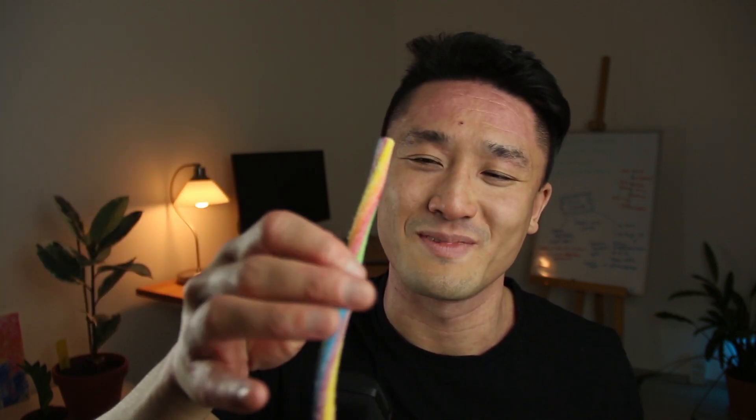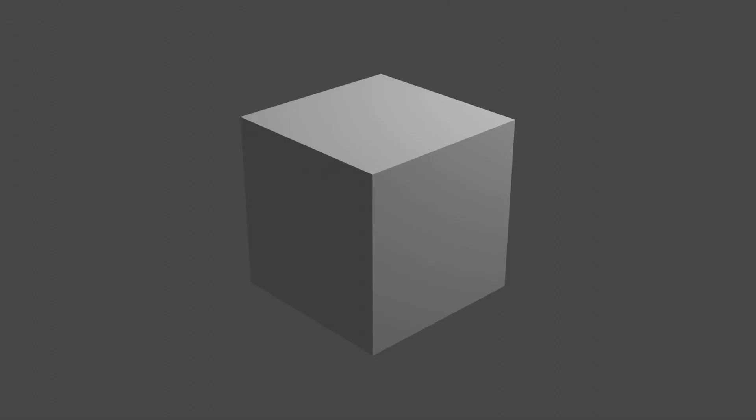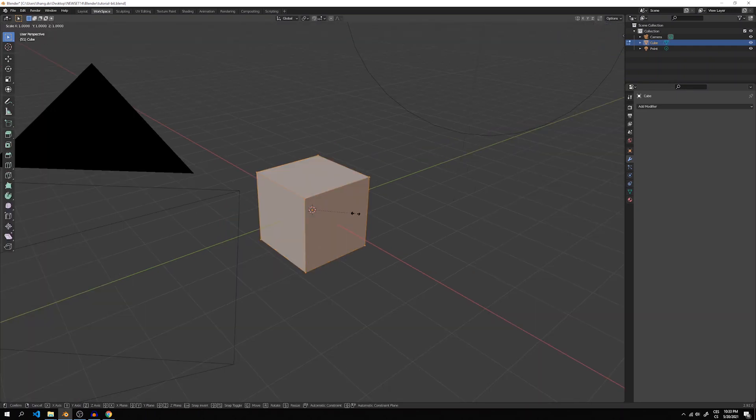Before diving into creating our own MiBit in Blender, I need to get something for it. Ladies and gentlemen, let's add a cube. This is how it looks after rendering — really simple, we are almost done. Trust me. This cube is going to be the head of our MiBit, but it's too big for our scene. So let's make it half the size — go to the edit mode and scale it down. This is the camera scene that shows us what's going to be on the render. The head is too low, so let's move it up.